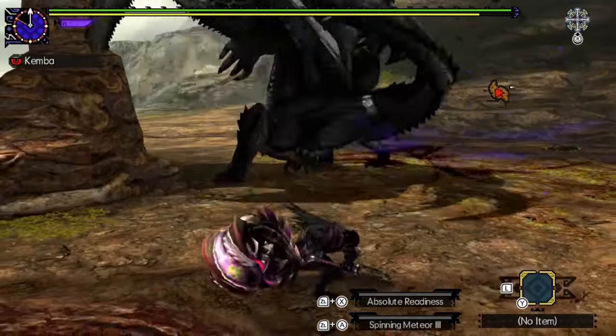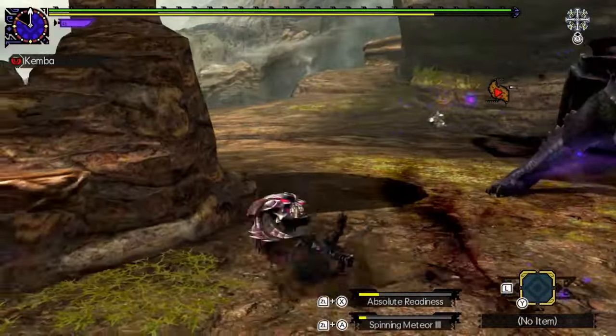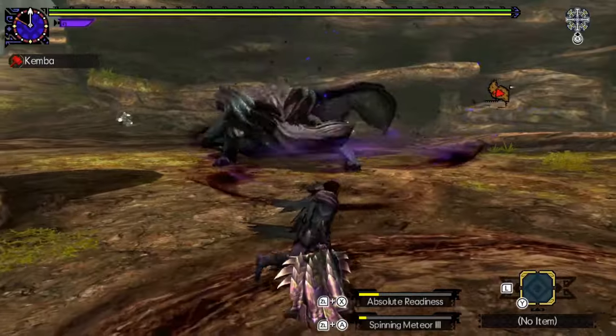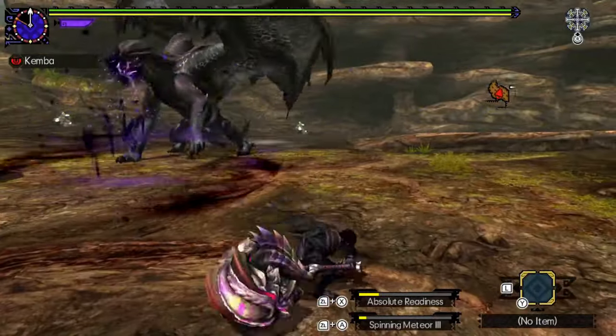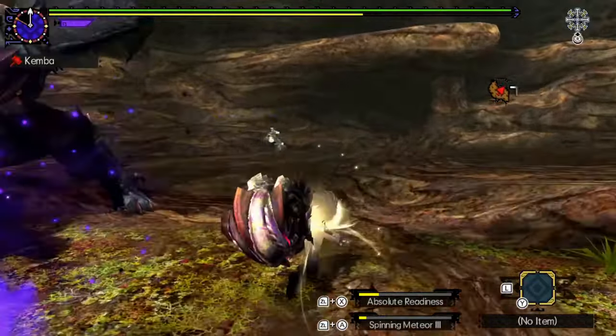Here is a short gameplay example. You don't want to be charging all the time. Instead, you want to dodge and maneuver around the monster's moves so that you can get a window for your level 3 charges. Slow and steady wins the race.